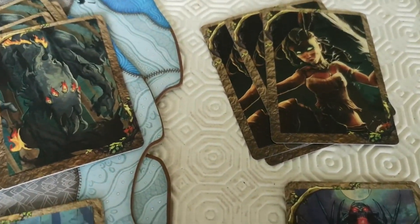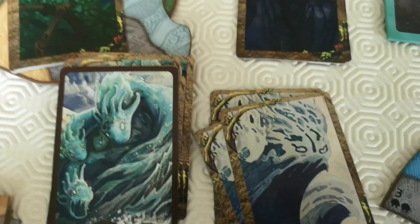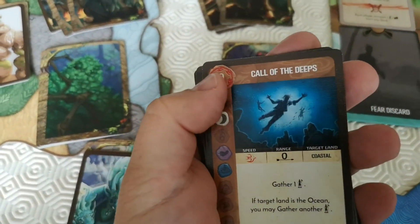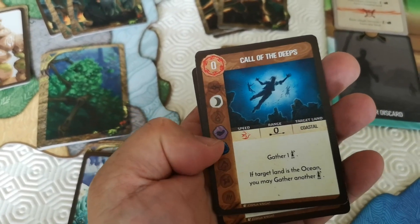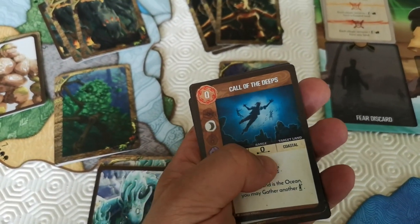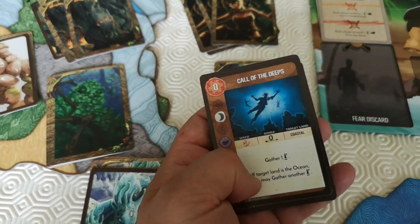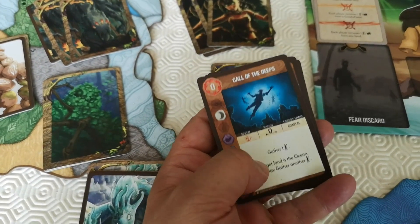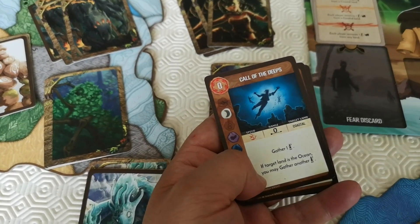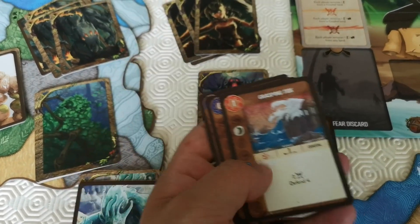You've also got decks for the spirits — each spirit gets their own set of powers. For example, this one costs zero power; it's called 'Cool of the Deeps.' It's fast with a range of zero, so you have to cast it on an area where you have one of your discs. It only targets coastal — it will gather an explorer to that area, and if the target land is the ocean, you may gather another explorer.